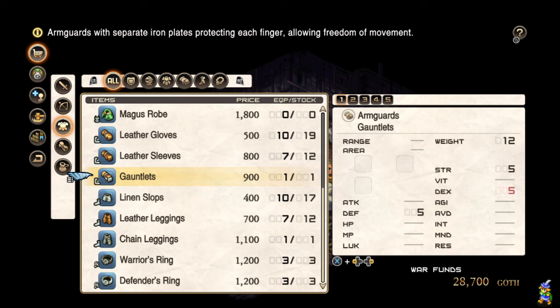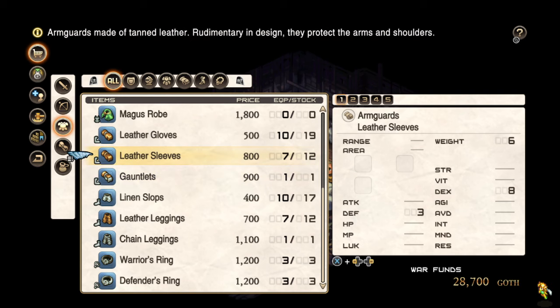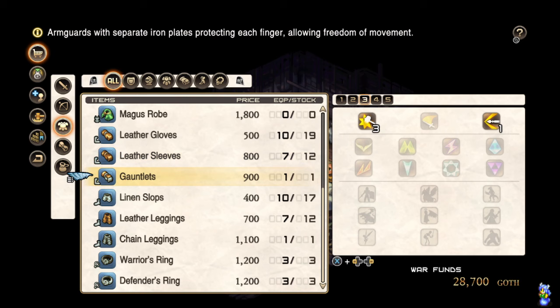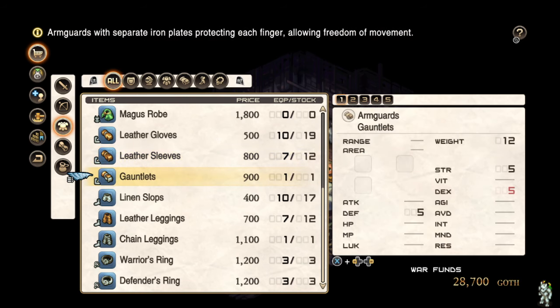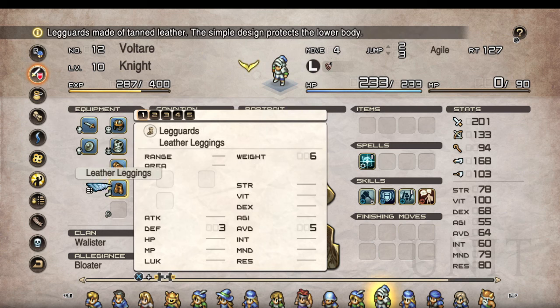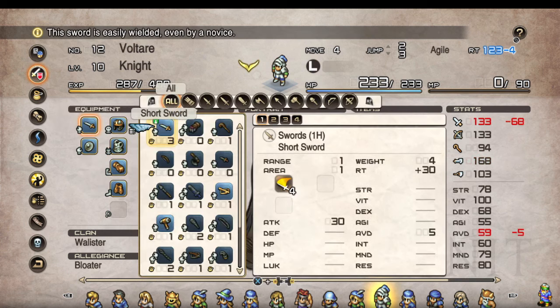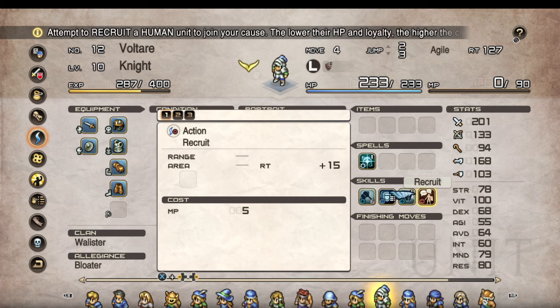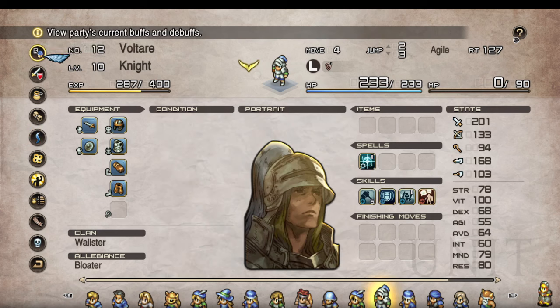Dexterity going down for gauntlets makes sense, but losing that much offense — basically giving up the strength bonus — means two defense isn't worth it. This item gives good bonuses for both strength and dex characters, while gauntlets give almost no bonus at twice the weight and barely more defense. In SNES it was pretty universal, so a different take on the stat weighting would be an interesting direction.